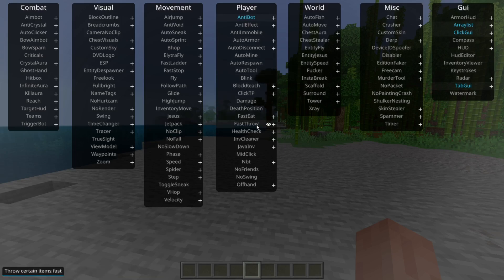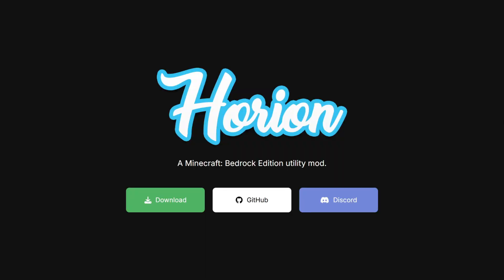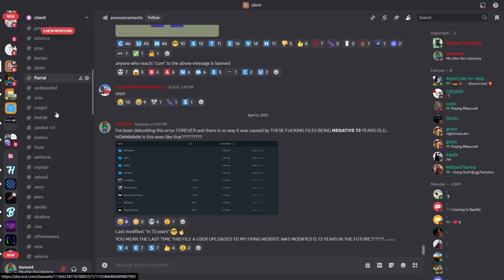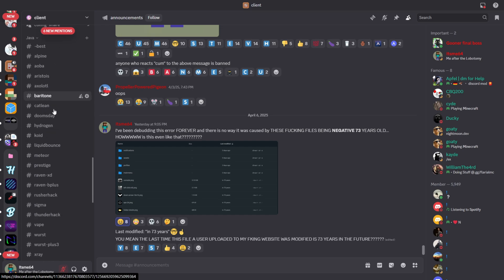Orion hacked client has been updated to 1.21.70 and 71. To get it, you want to head over to Orion.download — this is their official website and it is going to be linked down in the description below, together with my Discord server which contains many more clients just like this one, so I'd greatly appreciate it if you could join that.